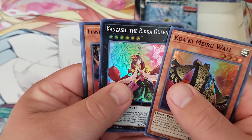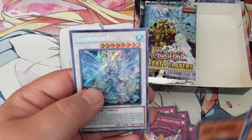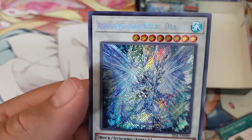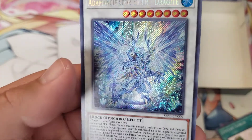Wall Rika, Queen Lone Fire Blossom, Mizami, and another Adamancipator Risen Dragonite — man, that thing looks so shiny. That is crazy.